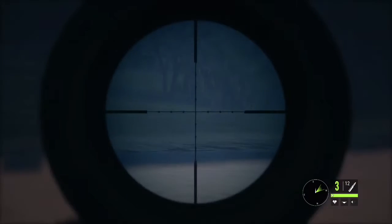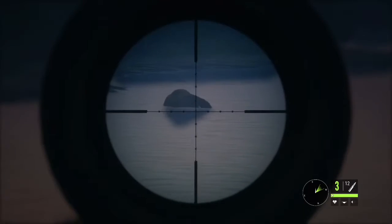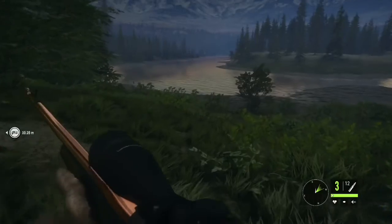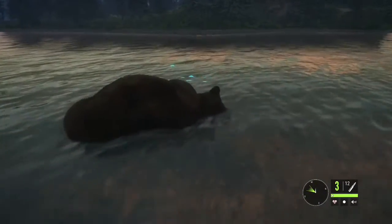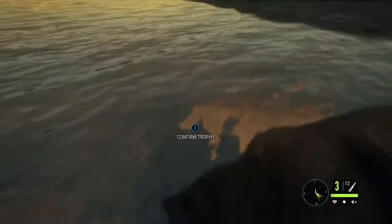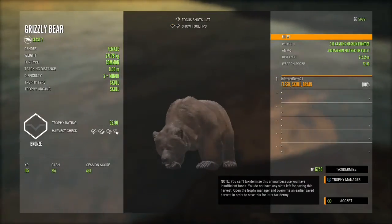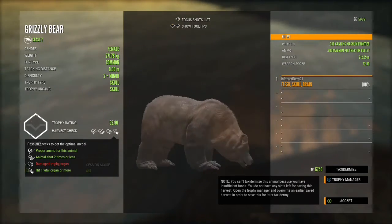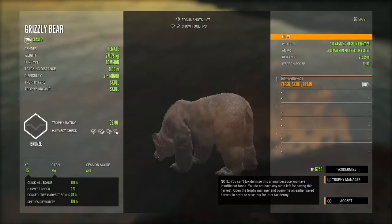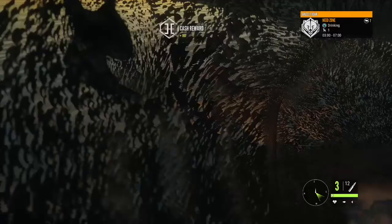That should be an easy brain shot — where'd it go? There it is. Yeah, we dropped it! Alright, that was an easy brain shot. Here it is — we'll just claim this one. We would have only got a bronze because of a damaged organ, or it might have just been bronze in general because it was a level two female. But that's fine — we'll take it for the cash.